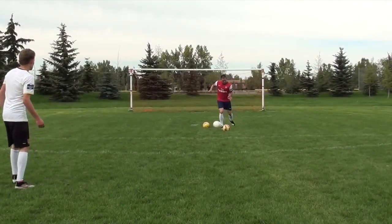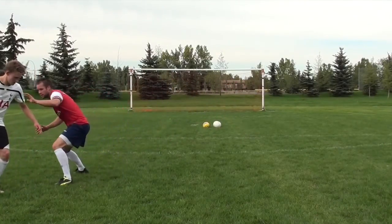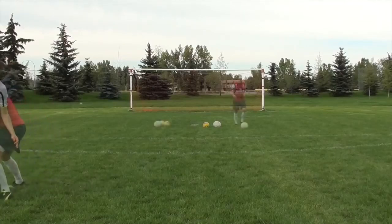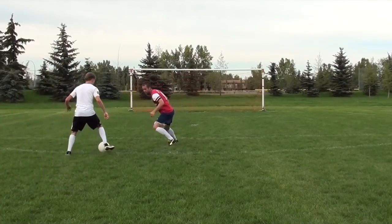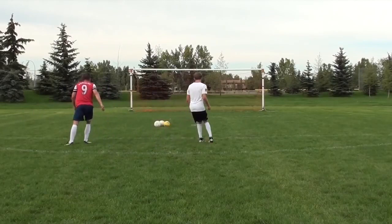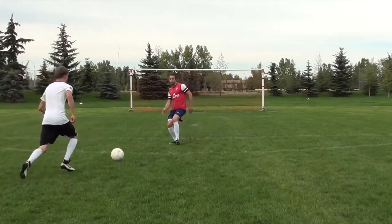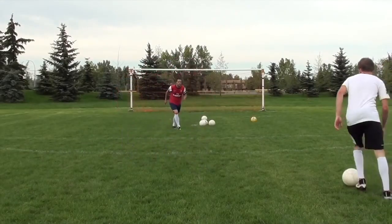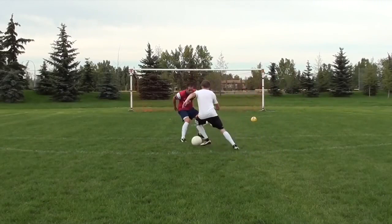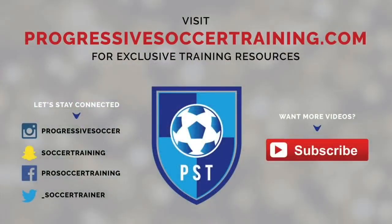To recap, here are the major points. First, closing and denying space — do not give your opponent time to breathe, close space quickly, and once close, get low to the ground. Next, jockeying in a one-on-one — stay in front of him, be light on your toes, and wait for the right opportunity to stick a strong tackle. After jockeying, anticipate — if you know he's going to have a bad touch, get in there and do not hesitate. Finally, rather than always lunging, think about turning, staying on your toes, and being ready to sprint.